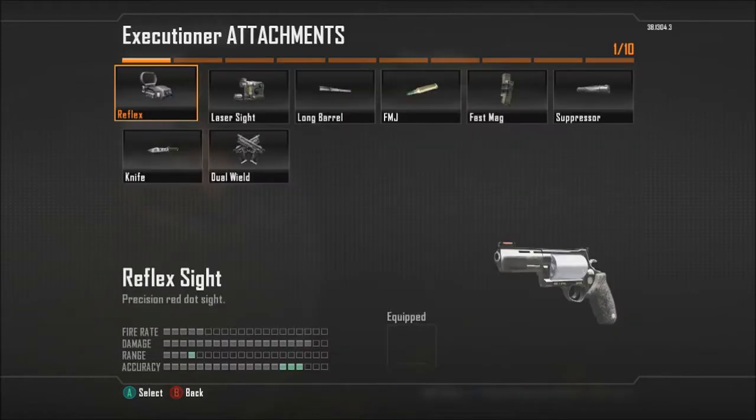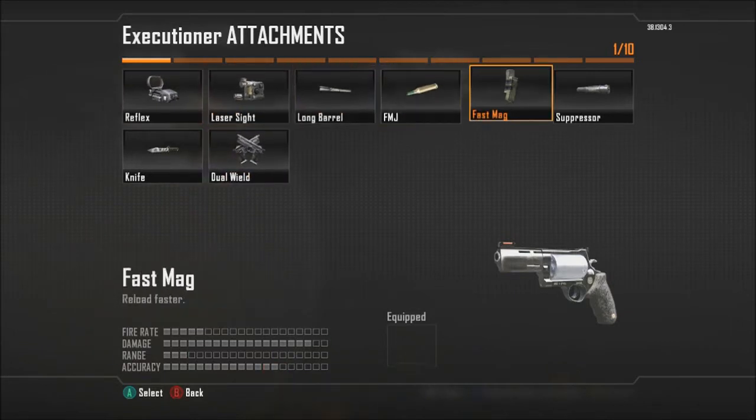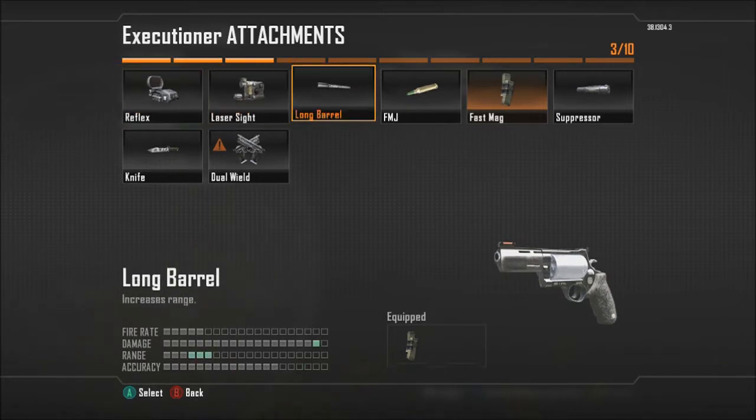Next for the attachments, one key attachment you're always going to need to use — if you're not using dual wield — is Fast Mag. Instead of reloading one shell at a time, you reload all five shots at once. Next we're going to choose the secondary gunfighter wildcard. Due to the range being so small, I'm going to choose the long barrel attachment. This gives us a bit more range and will help you win the odd gunfight. Well worth the extra two points spent.